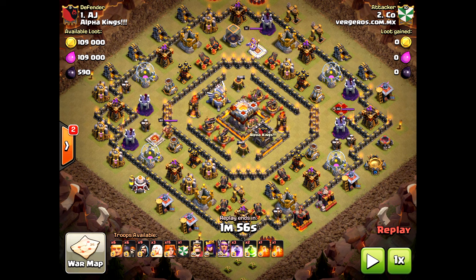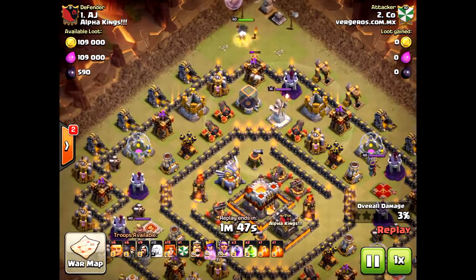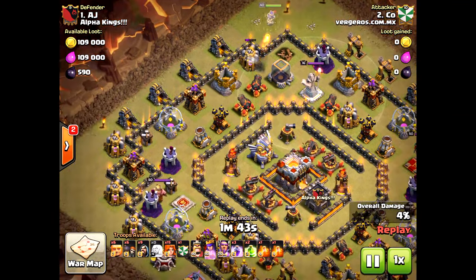He's using the queen walk strategy. The nice thing about this base — look at those air defenses, they are not reachable by the queen unless you bring in wall breakers, which is very critical. Those healers could be taken out by the queen actually if you don't bring the wall breakers. So he chooses to come from the north.